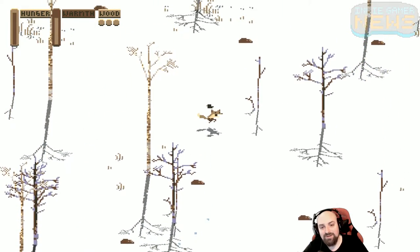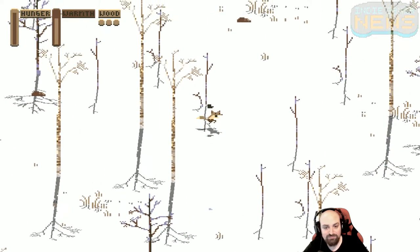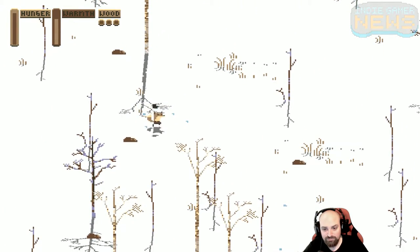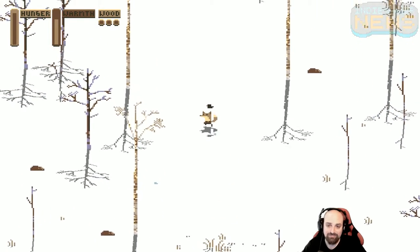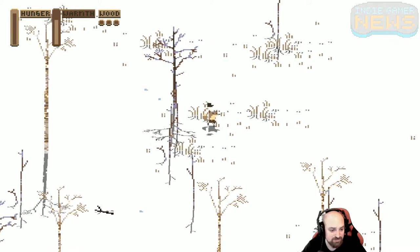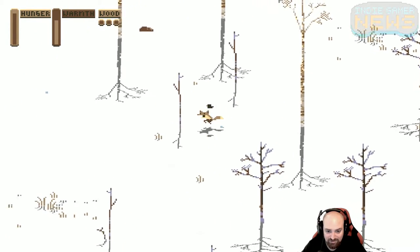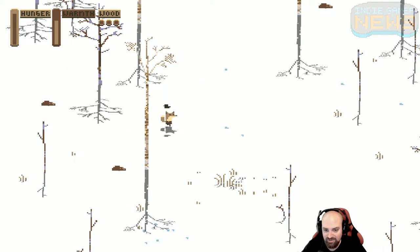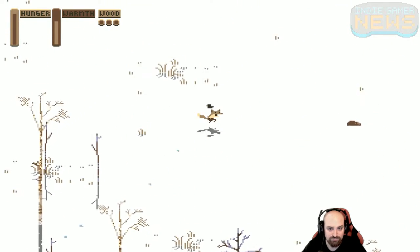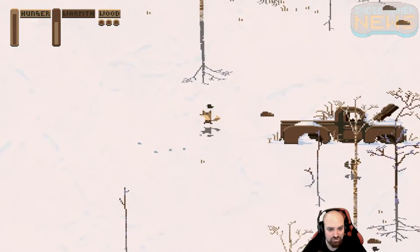It definitely seems like hopping is the fastest way to move around — pouncing for days. Oh hey, wood! That gives me three wood right there. Triple the wood, triple the fun. Where the heck is it? I know it's up here on the left chunk of the map, top left-hand corner. I've lost my home. Okay, there's the truck.